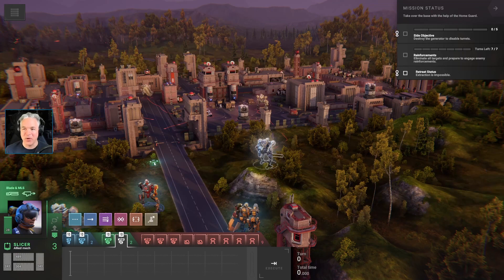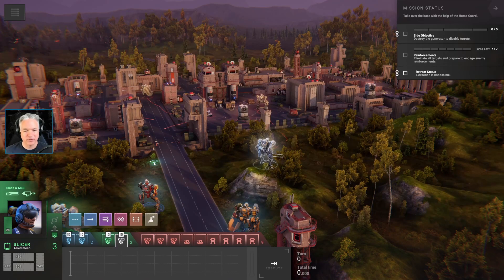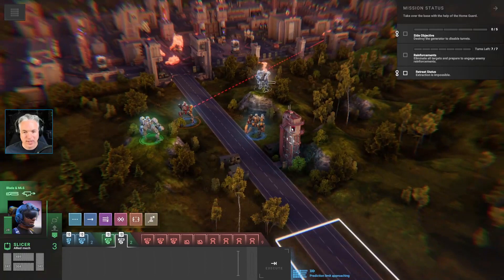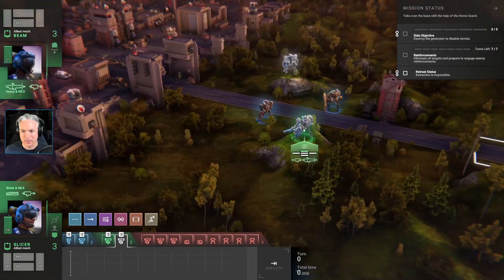Okay, here we go. Side objective: destroy the generator to disable the turrets. I just had a little heart-stoppage moment — I was checking if I was recording and I am. Reinforcements objective: eliminate all targets and prepare to engage enemy reinforcements. It seems like we can't prevent the enemy reinforcements — they're just gonna show up. This thing that looks like an alarm tower — at least it was in that village we liberated — doesn't sound like a possibility this time.